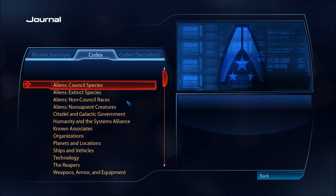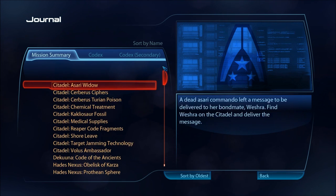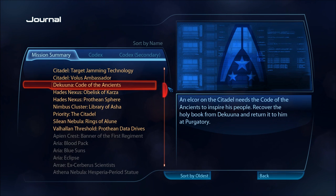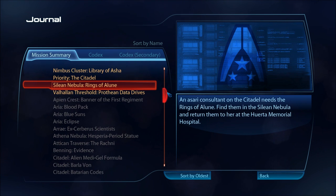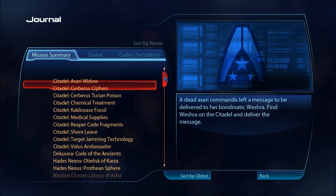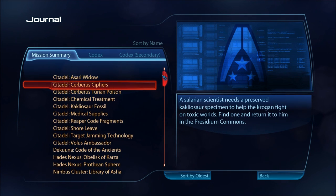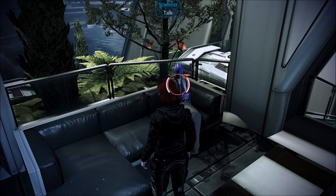We have so many items. Pretty much almost everything you see here that says Citadel, plus things like Takuna, Hades, Nimbus Cluster, Cylian Nebula, Valhalla Prothean Data Drives, all the stuff — Medical Supplies, Cachylus — blah blah blah. We have a lot to hand in.